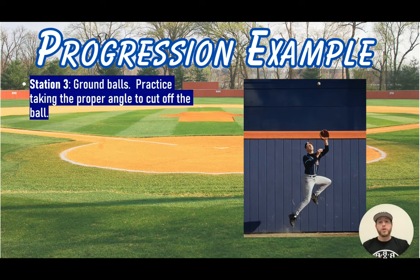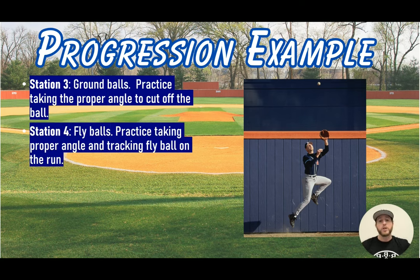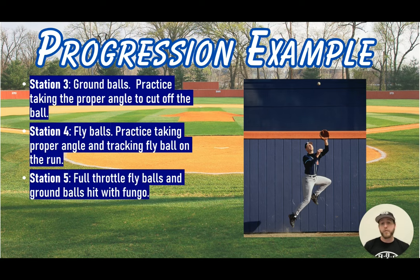Station three is ground balls — players practice taking the proper angle to cut off the ball in the outfield, with the coach hitting ground balls for each player to pursue. Station four is fly balls, practicing taking the proper angle and tracking a fly ball on the run. Station five is full throttle fly balls and ground balls hit with a fungo — the pinnacle of the skill with everything put together. That's a quick progression example of how to connect stations using the progression style.